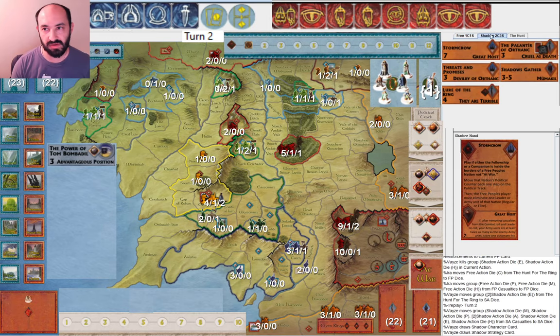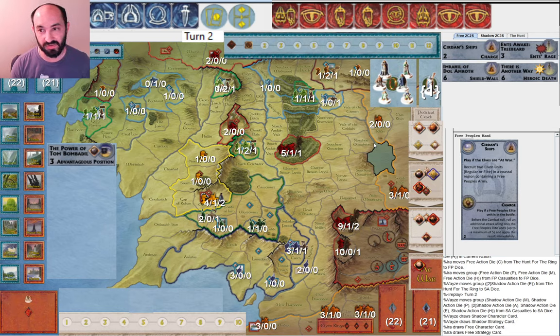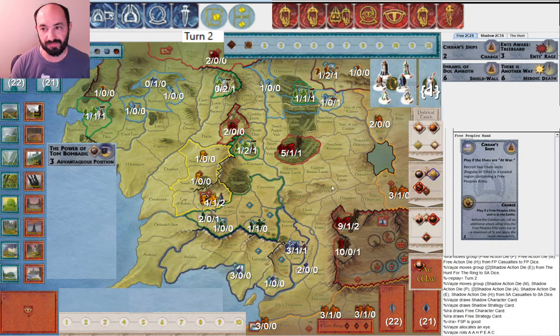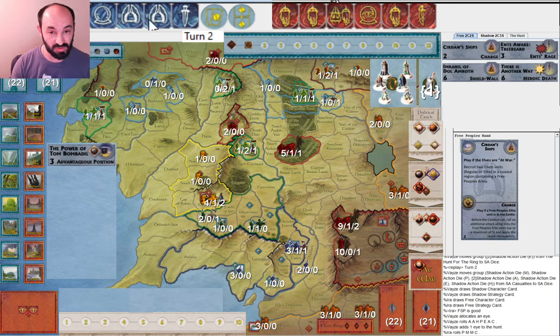Palantir of Orthanc is obviously a great card to get early, especially when there's some tension with the Free Peoples wanting to get Gandalf. I'll try and roll a couple of character dice and a Will of the West to get Gandalf turn two. Cirdan's Ships is always a good one, particularly happy with the Elven muster. So I think it's likely that Dol Amroth is going to be a well-defended target this game. My opponent only gets a single muster — had I gone full bore on the Elves, I could have really defended them well. But my opponent hasn't focused on a particular area to attack the Elves yet, so I'm waiting and seeing.